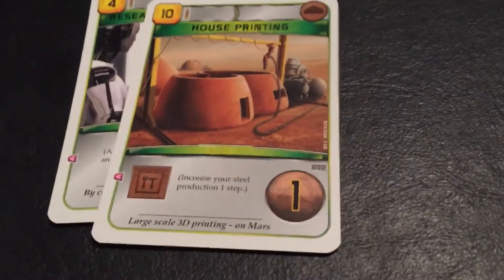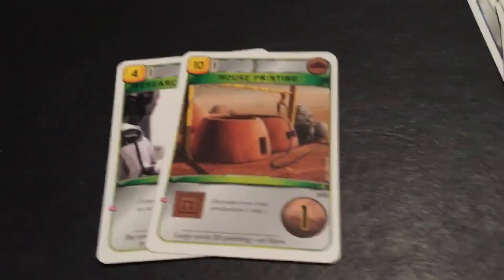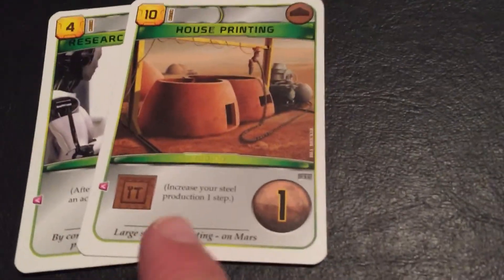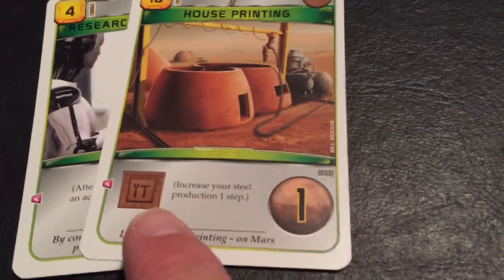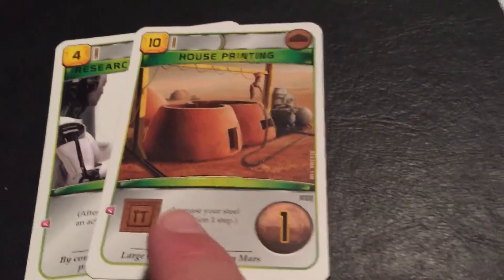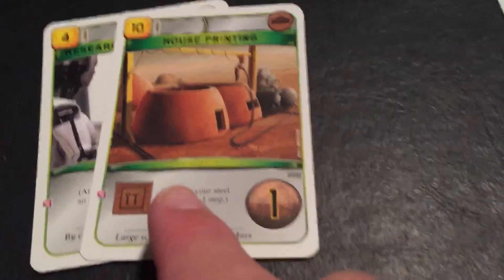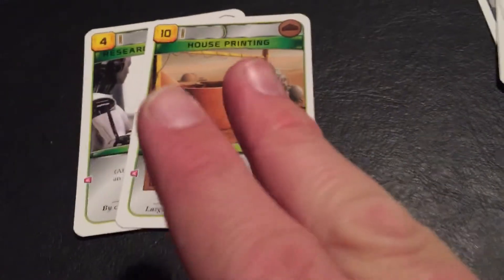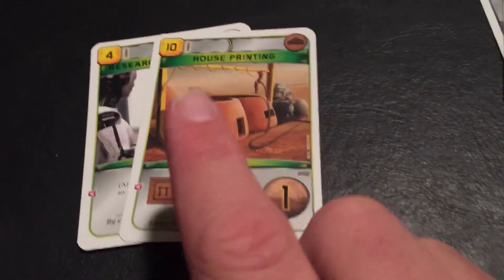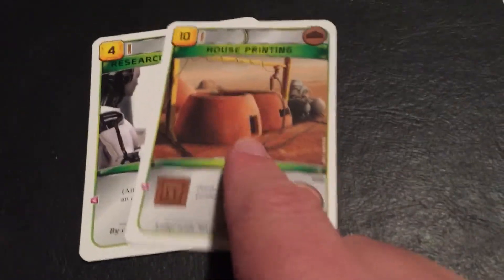We just have two more cards left that were added for this expansion. Lots of other expansions have dozens more cards — this one is a very small expansion. This card only costs ten, and you can use steel to build part, most, or all of it. It will increase your steel production one step and give you a victory point. Steel can be used for any card that has the building tag on it, and every one steel is worth two credits. There's another form of currency called titanium, and every one titanium is worth three megacredits — a whole lot better than a simple megacredit.